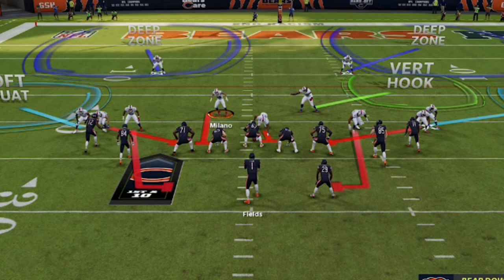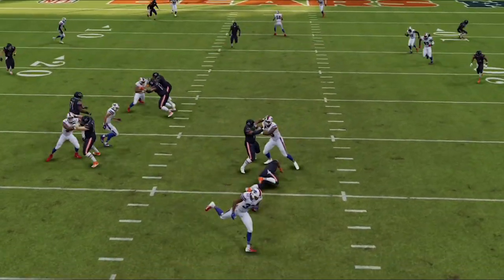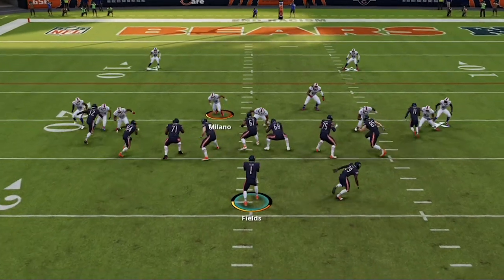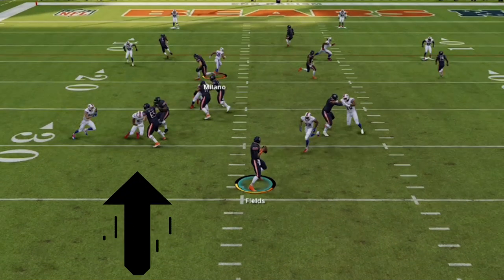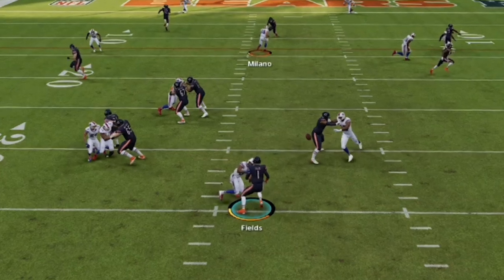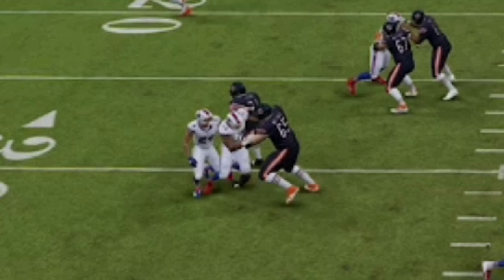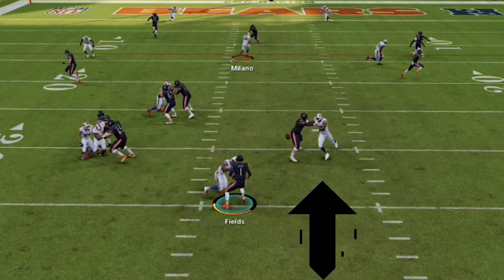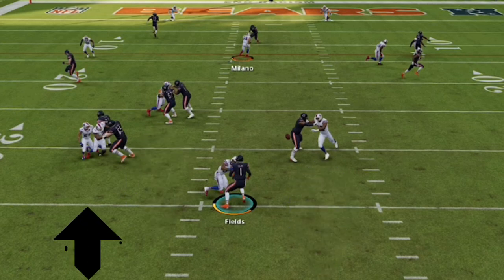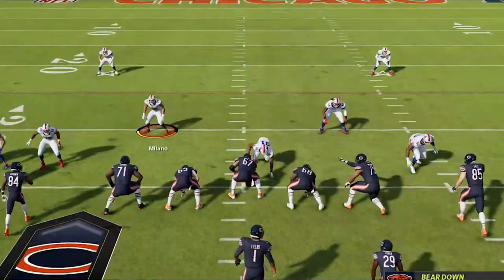The last step is putting your user — which can be either inside linebacker — on a blitz, then hovering the guard. On this particular play I didn't even get to do that last part and the pressure still got home. If you rewind to see what happened, you'll see two different animations on the right side: the QB contain sets a kind of pick for the blitzing cornerback who runs past unblocked. On the left side, the cornerback runs into his own defensive end — those are the two animations you'll see most often.